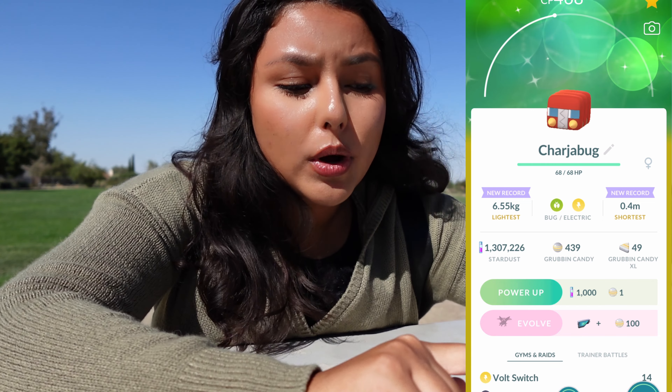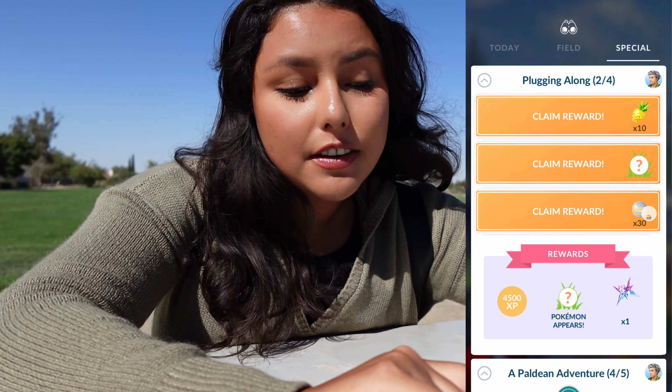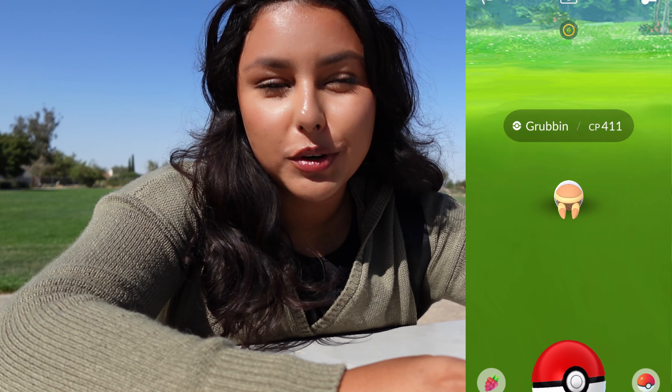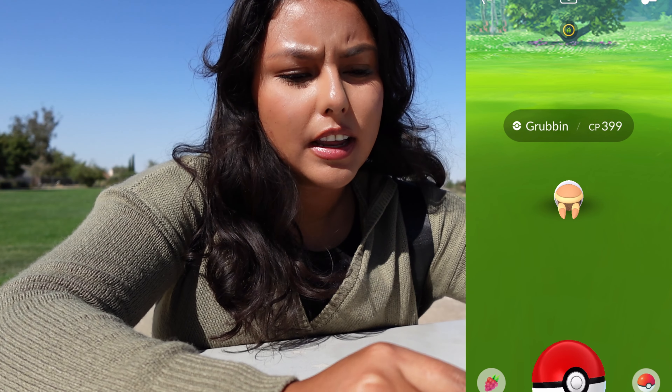I caught one more shiny Grubbin on my way over to the showcase right next to me — that's shiny number two for today. I did want to mention that in order to evolve Charjabug, the second evolution of Grubbin, you do need to be by a magnetic lure. Thankfully there are some people here playing Pokemon Go who are able to put the lure, so a lot of our Pokestops are lured up. We finished that evolution — that's number three for the second page of Plugging Along. We get 10 pineapple berries, 30 Grubbin candies, and an encounter at 411. Not the hundo, but we do have one more encounter — and it's a 399, probably a three-star.